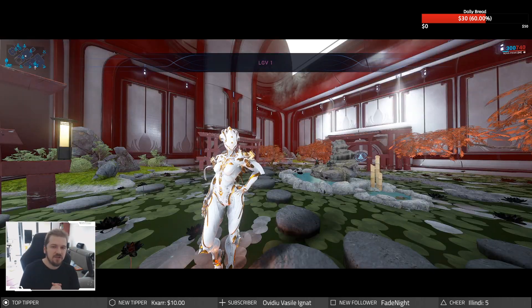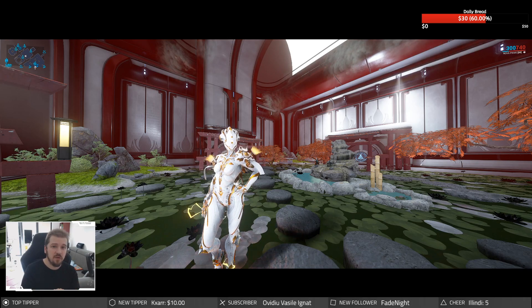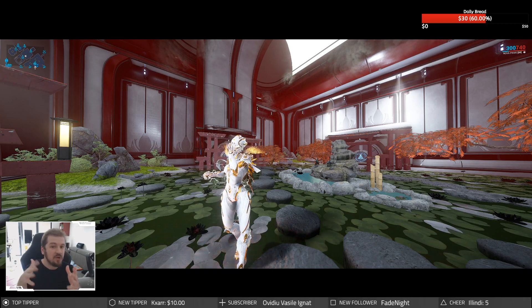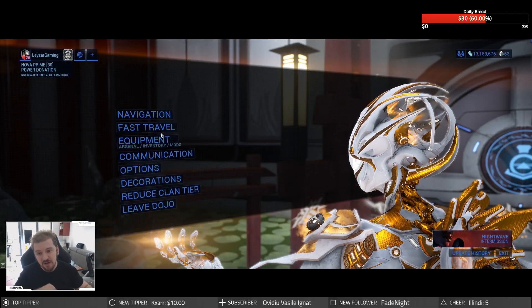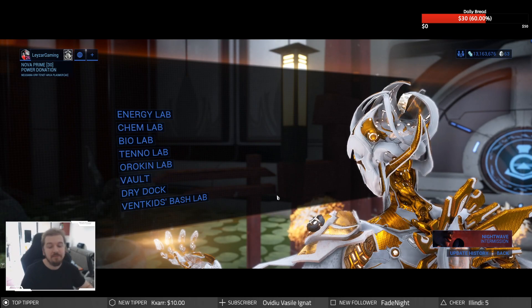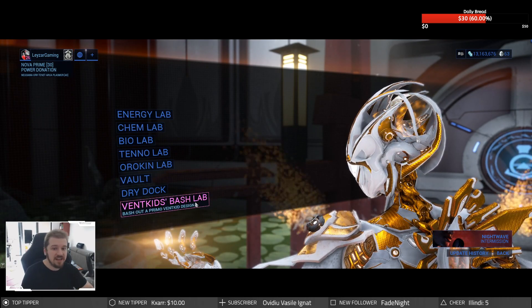Now I know what you're thinking — Bash Lab? Never heard of it, you and me both. We got an Energy Lab, a Chem Lab, but most players in Warframe know them as Corpus Lab, Grineer Lab, Tenno Lab, and so on. Hit Escape, go to Fast Travel, and see if your clan actually built the Bash Lab. It's the Vent Kids' Bash Lab — the latest one added to Warframe.